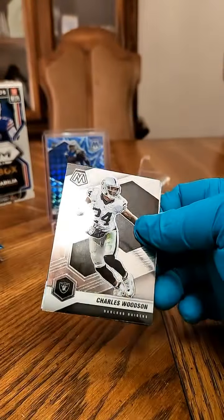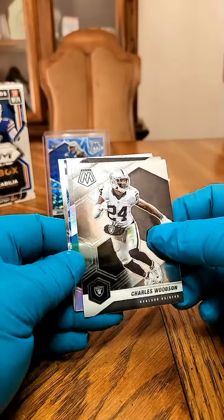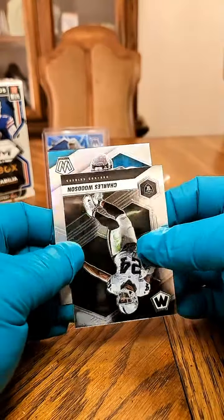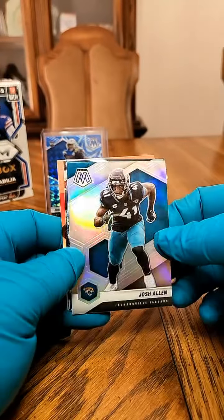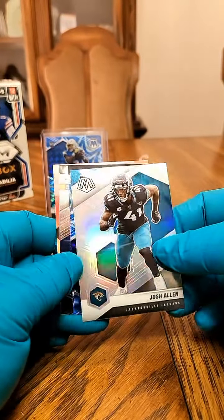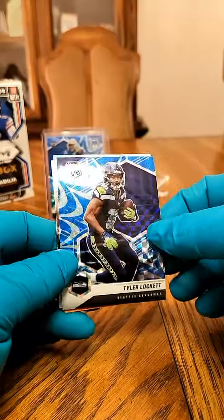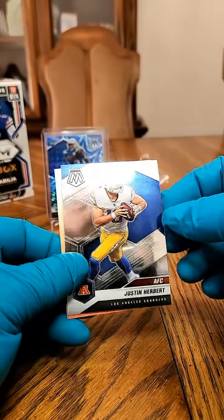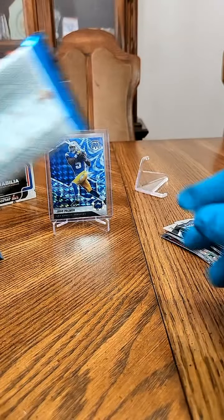Pack six. We got a Charles Woodson going out to Vegas. We got our first silver — Josh Allen, not the Josh Allen that we want, but we'll take it. And we got a Ty Lockett on the blue reactive, and a Herbie AFC on the back — second year Herbie AFC with the Kid Reporter.